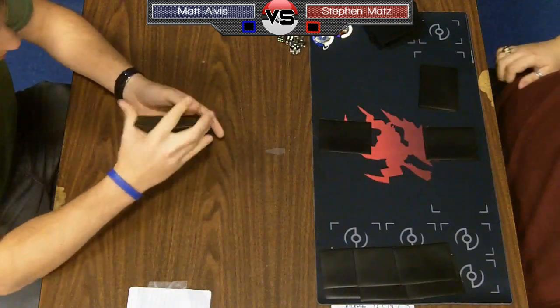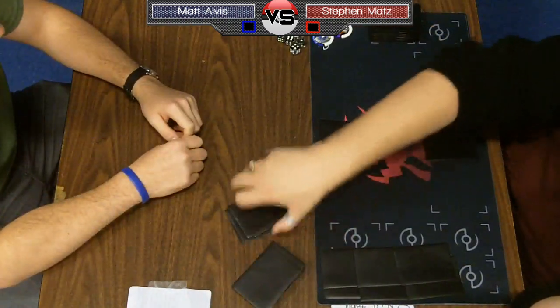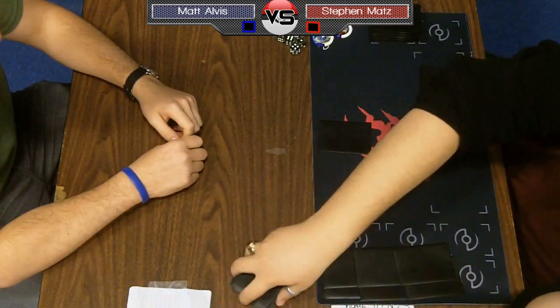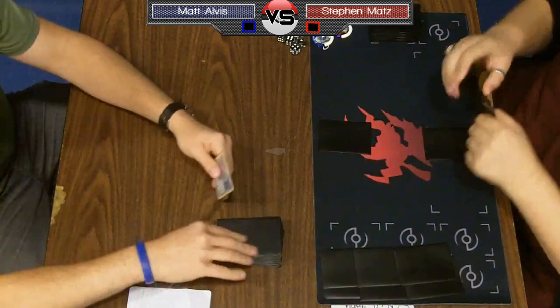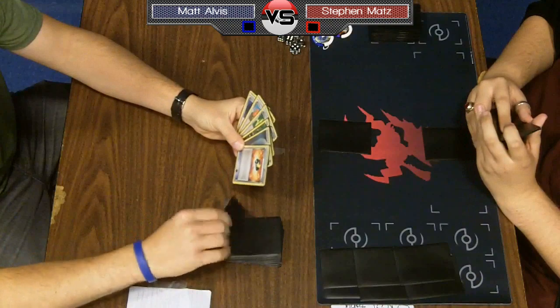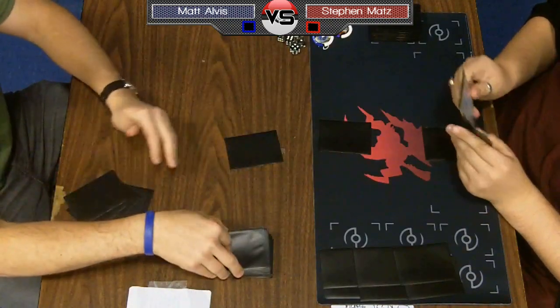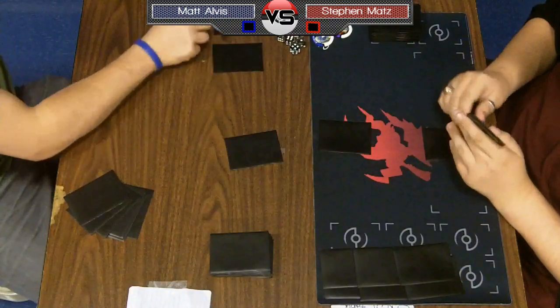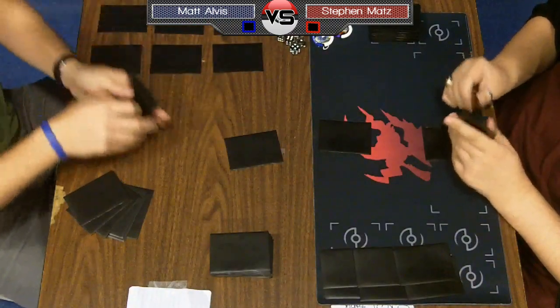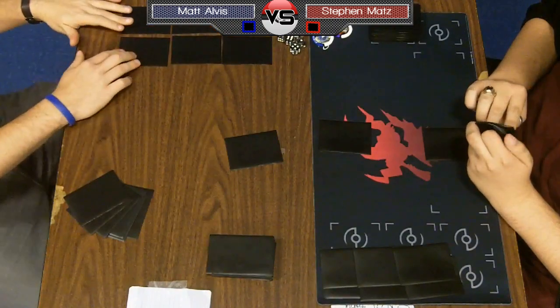On the left we have a long-time veteran of the game, Matt Alvis, a.k.a. Inchi5000 if you've been playing that long. It's been a while since he's used that screen name, but also known as Chai Please. It's just Matt Alvis who is 3-0, and so is Steven. We'll see who comes out on top in this Darkrai Hydreigon mirror match.